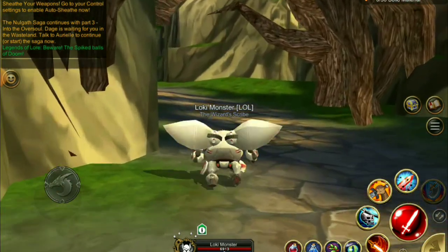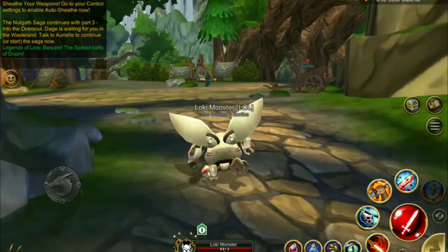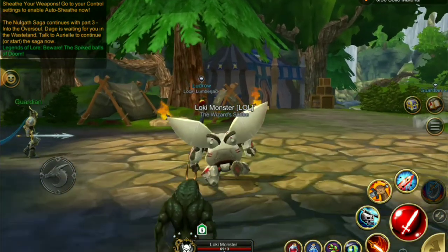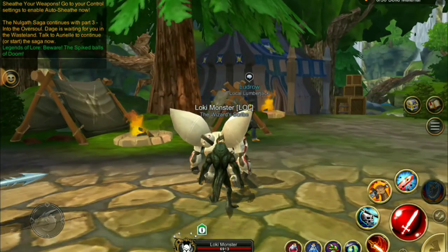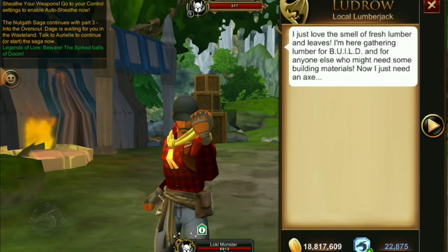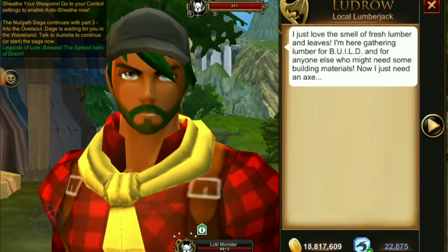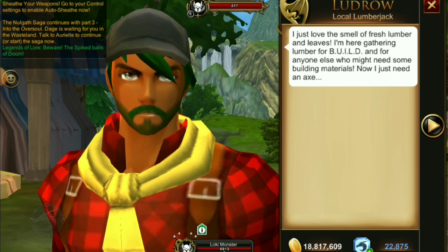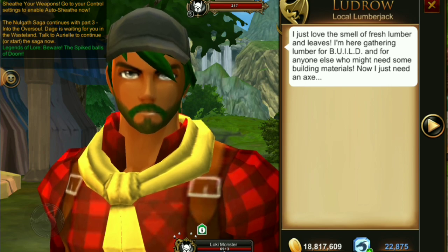Hey everyone, it's Loki Monster here and we're starting out today in Heartwood. Use your travel menu and head to Heartwood Forest. We're going to look for Ludrow, and this quest is for a new item which actually happens to be one of the lost items we've been trying to get into the game — one of Thighton's items that he created.